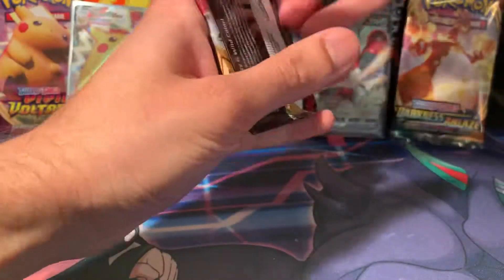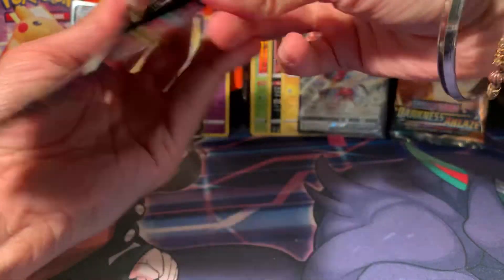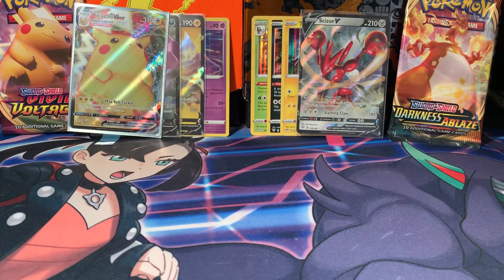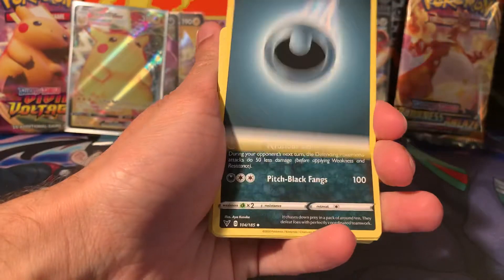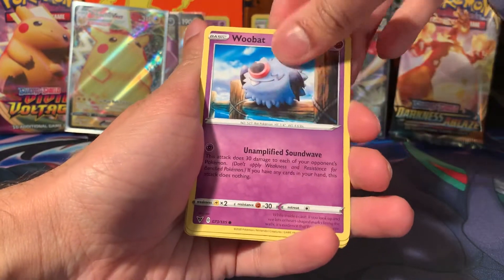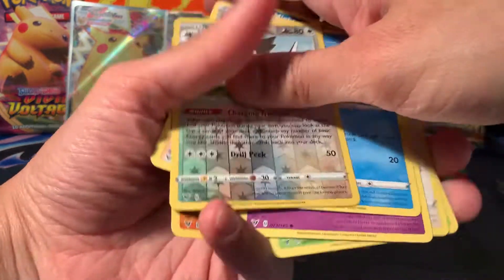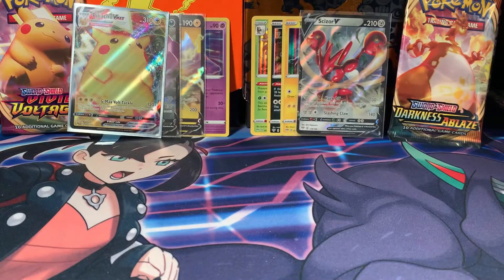Orbeetle VMAX is the next pack. Vivid Voltage again — you've just knocked it out of the park, giving us a Pikachu VMAX. Can I be greedy and ask for a Pikachu full art? That's actually greedy to ask for. Mightyena, Beautifly, Stone Energy, Electrike, Exeggcute, Eevee, Woobat, Arrokuda, Tympole, reverse uncommon, and a Quagsire. Okay. Quiet one — another draw. No points. Nil points for each one.